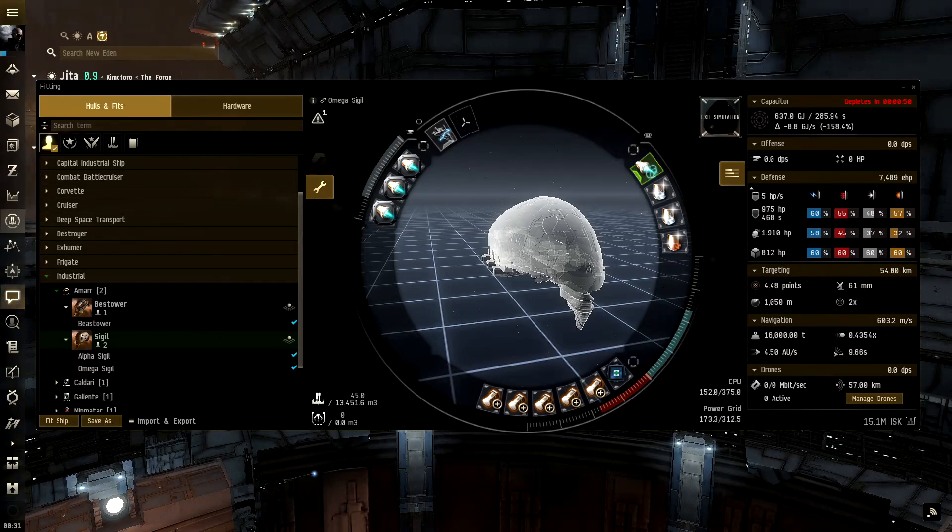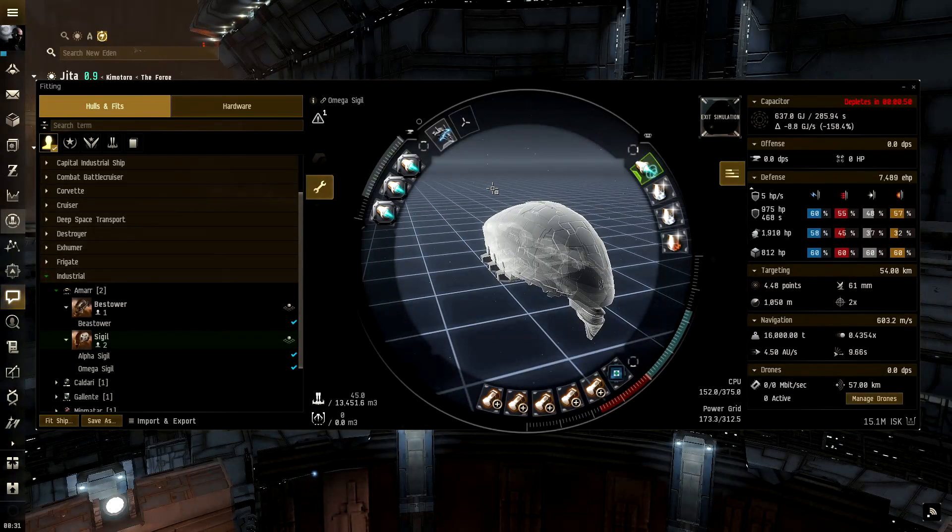Now onto the omega Sigil. This fit is a bit different. In the rigs we still have medium cargo hold optimizations to max out cargo. For omega players: if you don't know the microwarp drive cloak trick for haulers, there are plenty of videos on YouTube. Essentially we have an improved cloaking device II — you'll need to skill up to that. I also have a compact 50MN microwarp drive, which allows you to basically insta-warp when you decloak. In the mid slots, instead of shield extenders I put more resistance amplifiers.